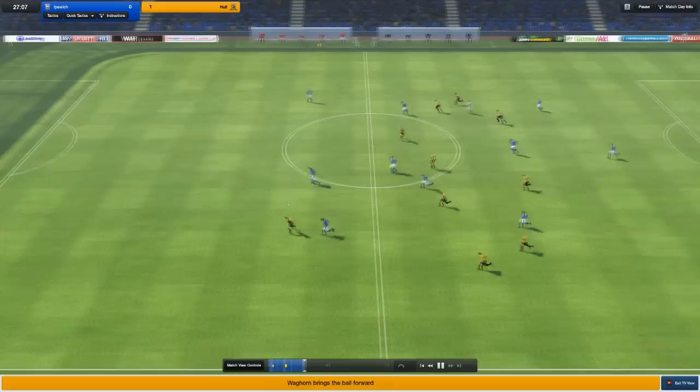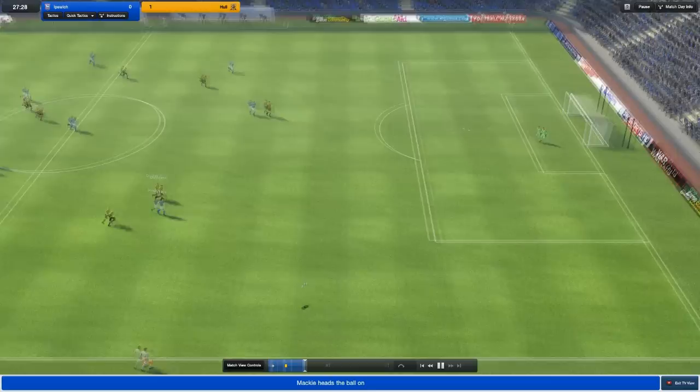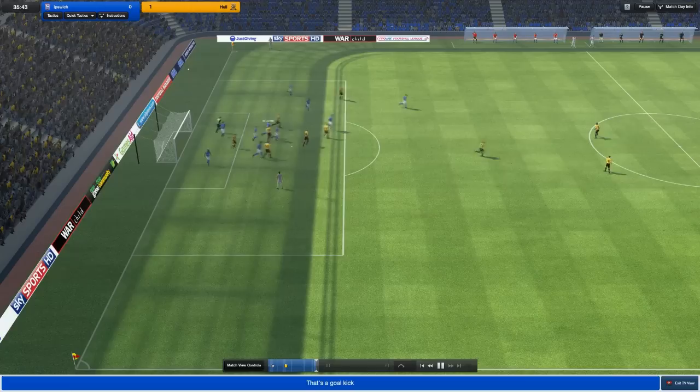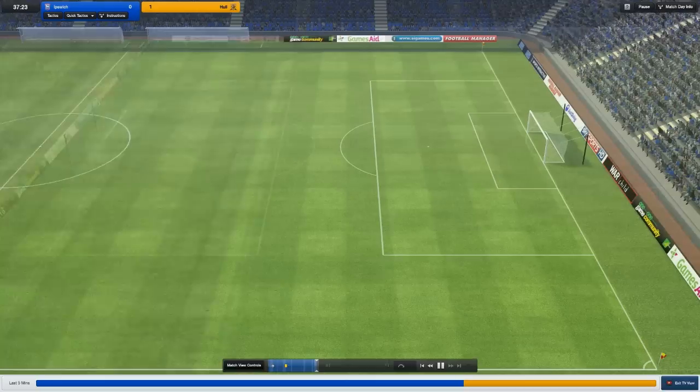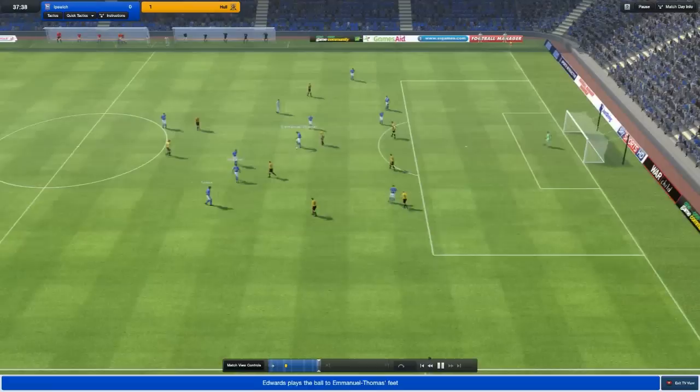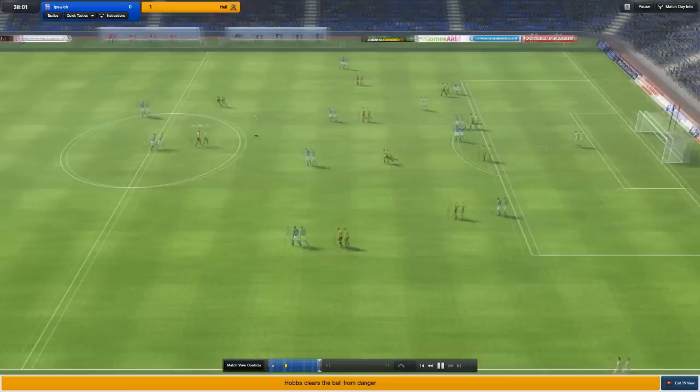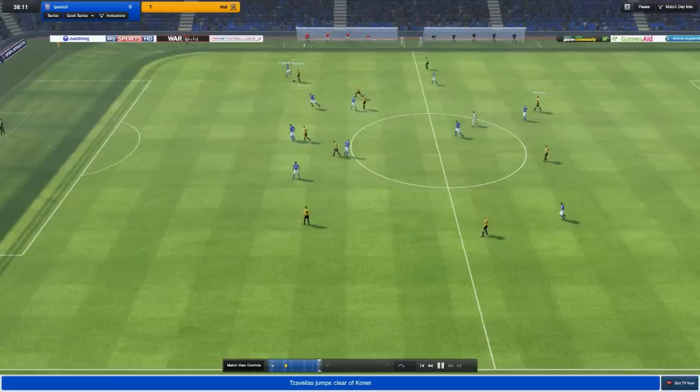Hull can break now. Our defenders have the pace to catch up. Good interception from Matarazzi — now we can break. Jett has a chance but the ball hits the post. Unlucky Jett. That's what he's capable of in real life and on this game — absolutely wallops the post. Hopefully a sign of things to come. It looks like we're having more luck going through the centre than through the wings, which might be something to look at. I think I've got it set to go through the wings at the minute because I expect Mackie and Christian to come into prominence.